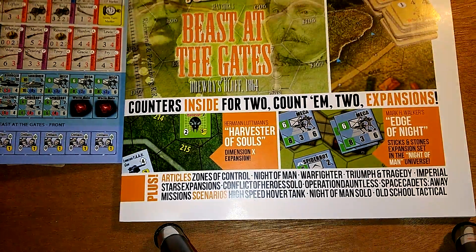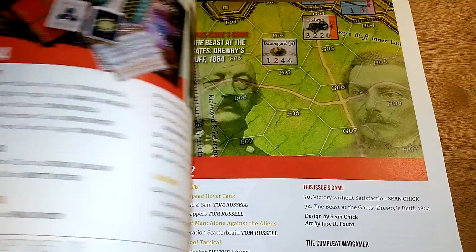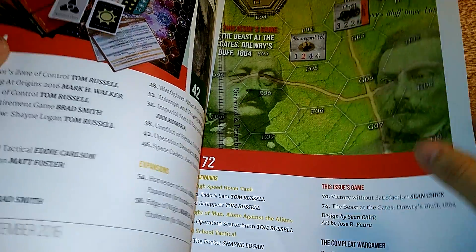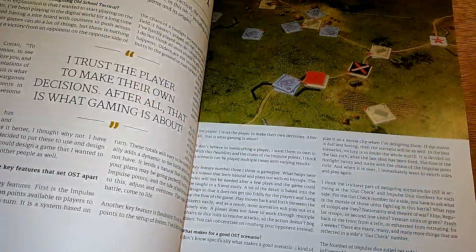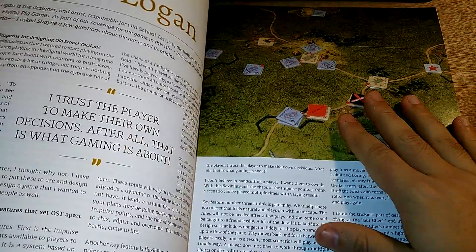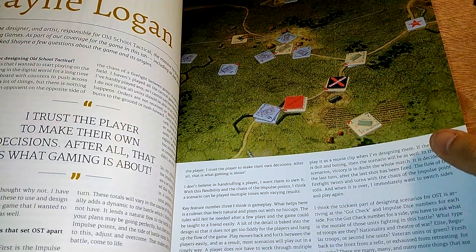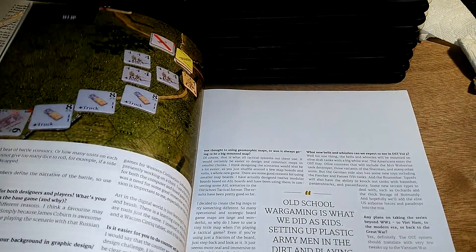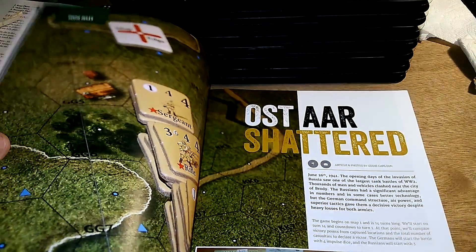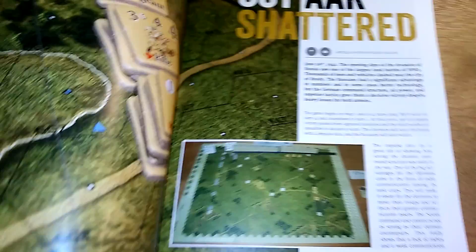Here comes the magazine itself. We've got an advertisement, editorial, a talk about some of the contents. I don't want to show too much obviously, because that's why you need to buy it yourself. There's an Origins section and here's an interview with Shane Logan for Old School Tactical. There's a picture — oh, that could be a picture I took. Oh look, there's another picture I took for the game, believe it or not.